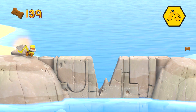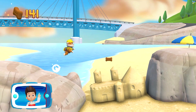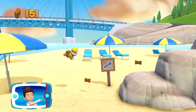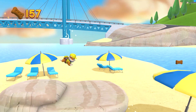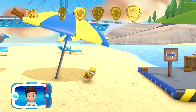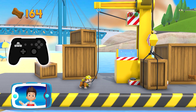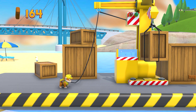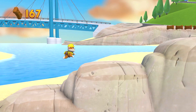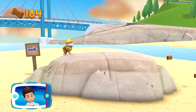Great job! The lost sea turtles are just up ahead. Help Rubble repair the path to the ocean. There's a golden paw print close by — you've got it! To pull the rope to the left, move the left stick. Go quickly! You have to get through the path before it closes. Great job! We're almost there!